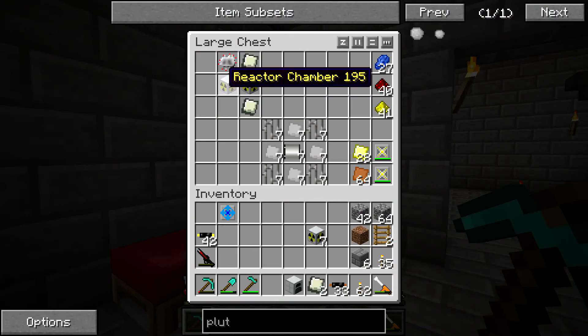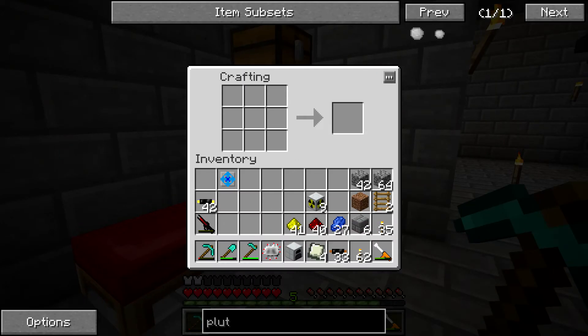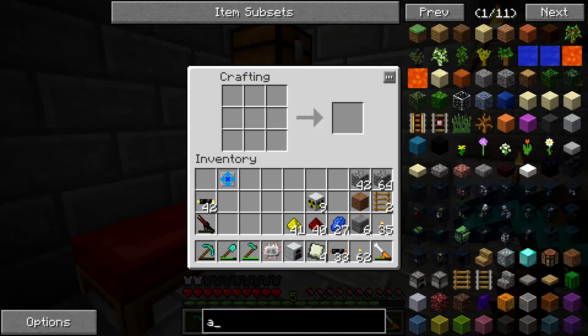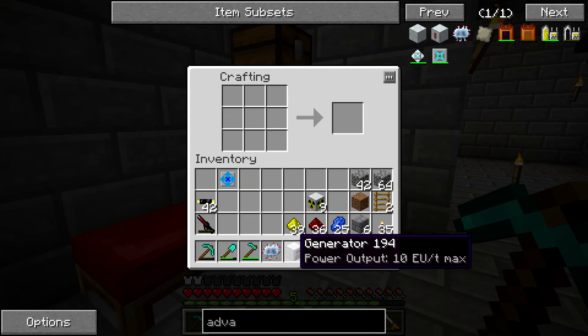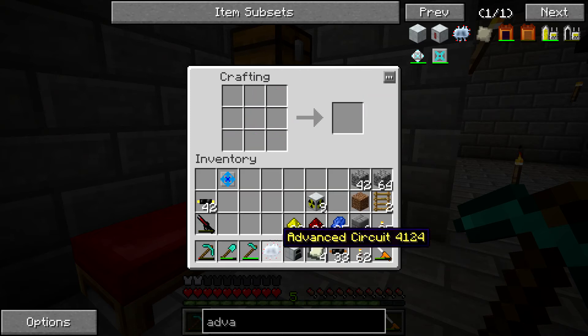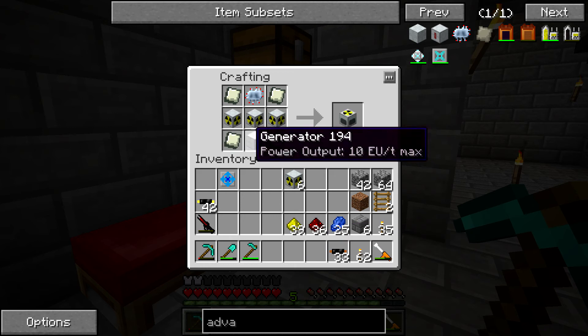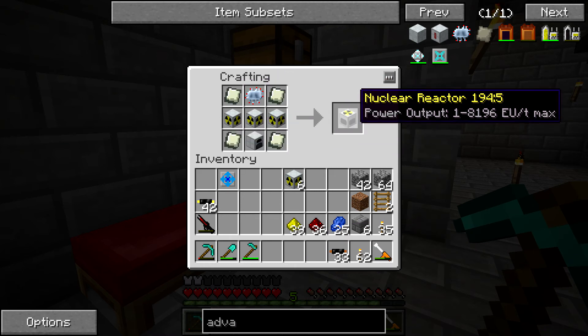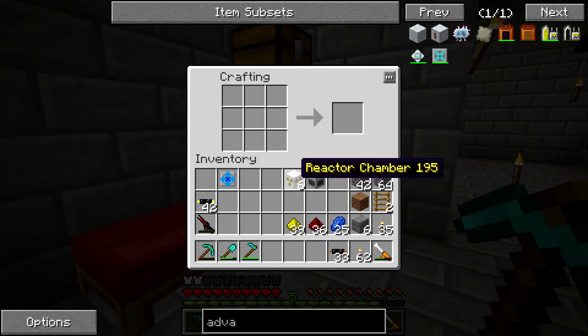So we got that. Now we can actually make the reactor itself once we make this into an advanced circuit. I can never remember how to make this — I always know how to make most things, but this one's got a weird pattern. I can never remember that it's redstone in the corner. And I always hate making this dense lead plate too. This takes a lot of lead to make, but we now have the nuclear reactor and the reactor chambers for it.